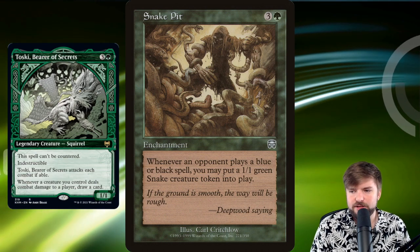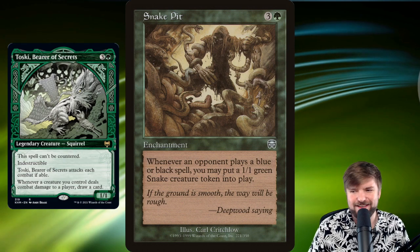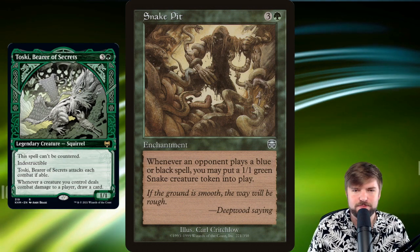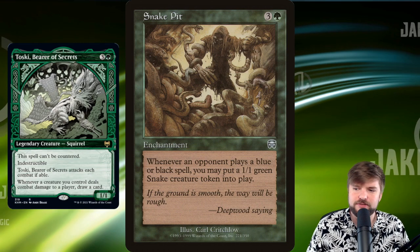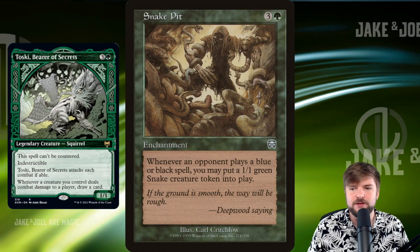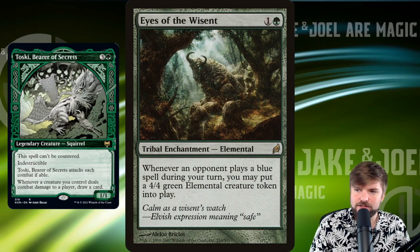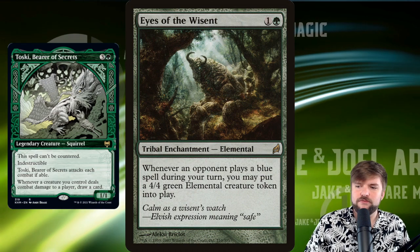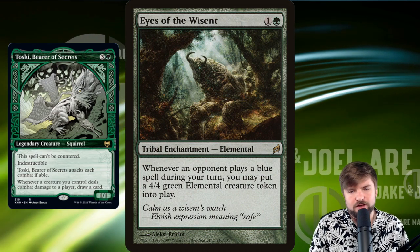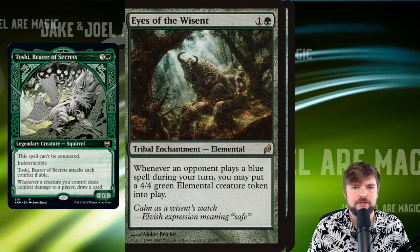Snake Pit: whenever an opponent plays a blue or black spell, you get a 1/1 snake creature token. Everybody's playing black, everybody's playing blue probably — you get a 1/1 green snake token every single time an opponent plays one of these spells. That's huge, and it fits right into our theme of wanting to overrun. Eyes of the Wisent: whenever an opponent plays a blue spell during your turn, you may put a 4/4 creature token into play. So if they are countering or bouncing stuff, suddenly we're getting a 4/4 every single time they do that.